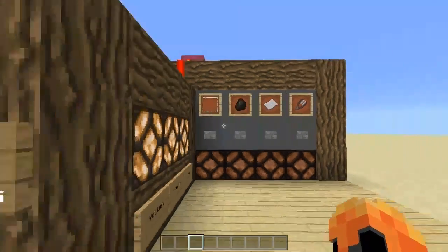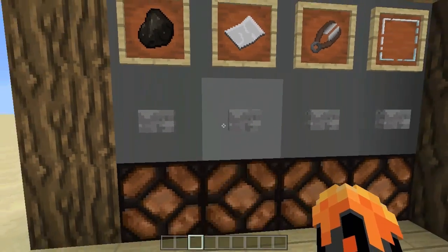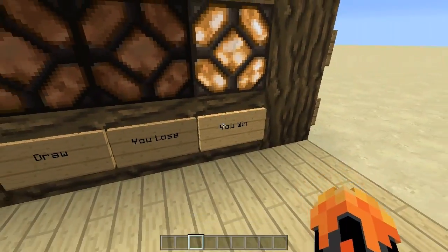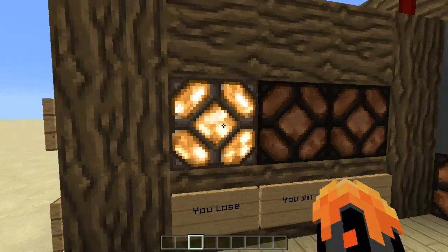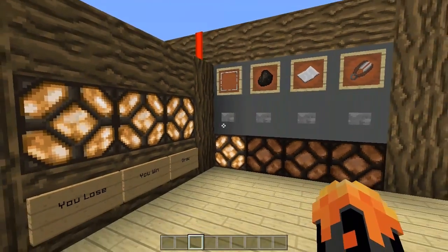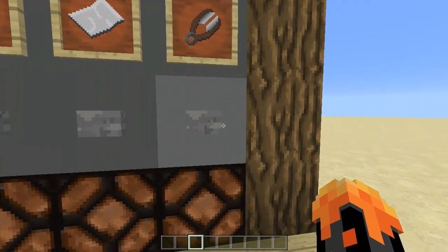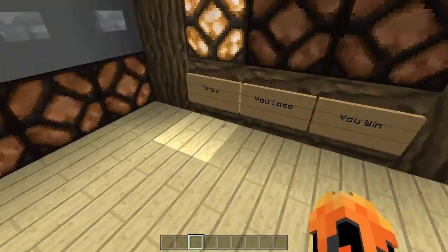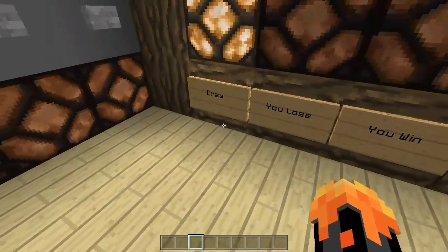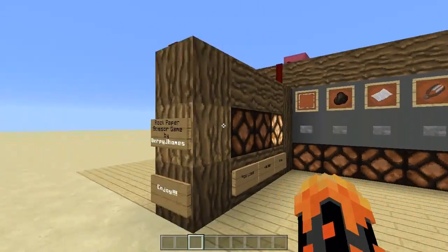Let's test it. First, I'll press the rock button, and then press paper — and there you go. As you can see it says 'you win' and on the other side it says 'you lose.' Isn't that amazing? Let's press the reset button. Now let's test for a draw — press scissors on both sides — and yes, it is a draw! It's very functional.